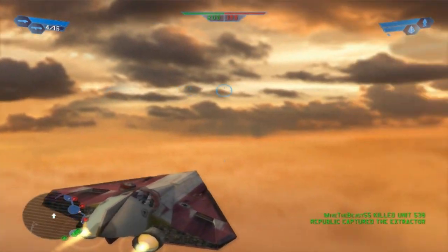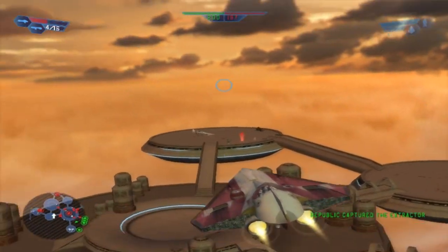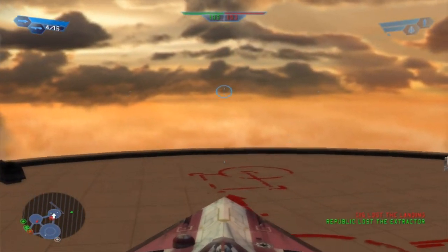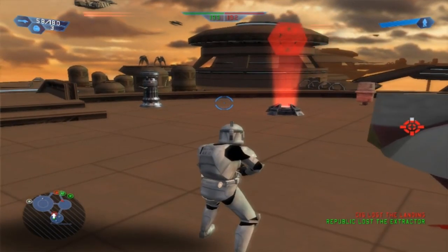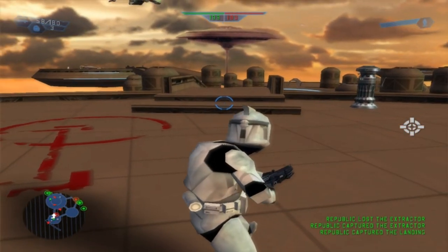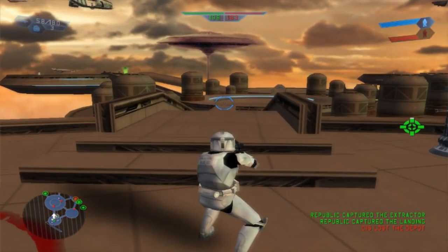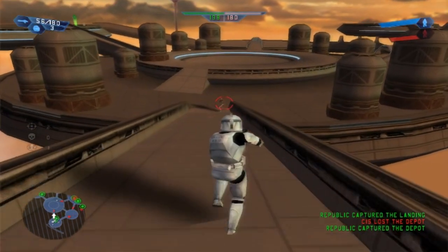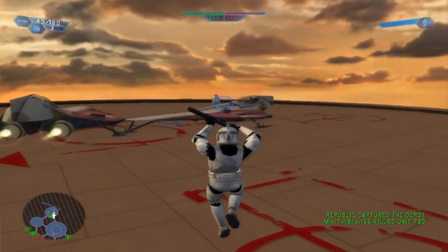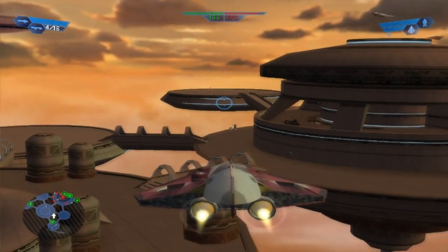I'm just going to go around destroying all their turrets here. Can't shoot any of us out of the air, so works out for us. For now the reinforcements have been cut off. We've captured a command post, the reinforcements are being depleted. We captured the extractor, we captured the landing, and we're soon going to be capturing the depot. And now they're going to be losing a lot of reinforcements. It doesn't bother me any because I'm not losing anything.